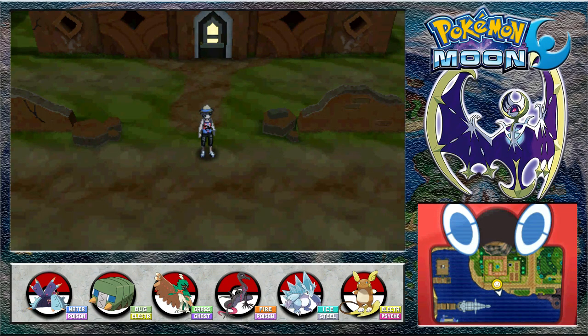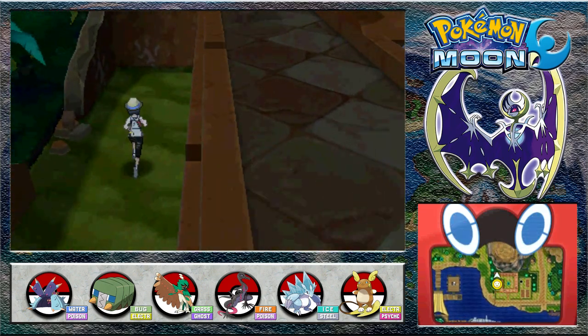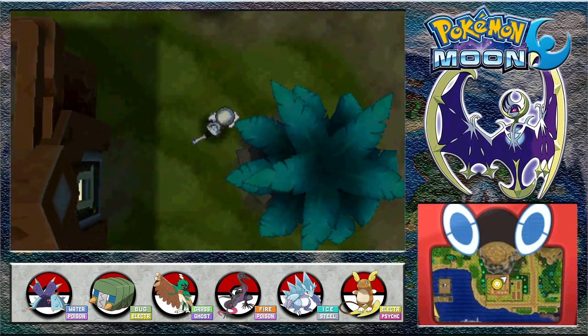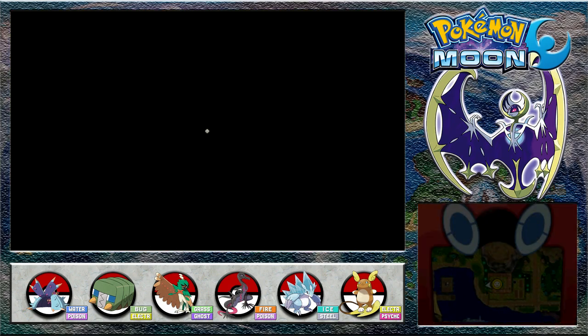Welcome back to Pokemon Moon, where we found out that there is no Kahuna on Poni Island, which is weird. Hapu seems to be taking us on and seems to be a Pokemon trainer of great strength by the look of it. We'll look around for a second wondering if there's any goodies here in what I assume to be Hapu's house.